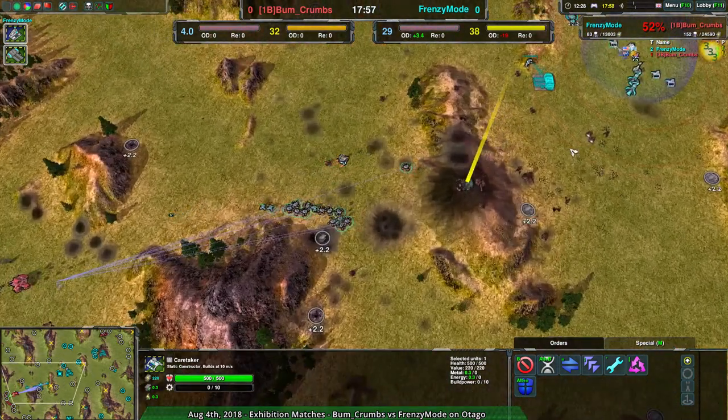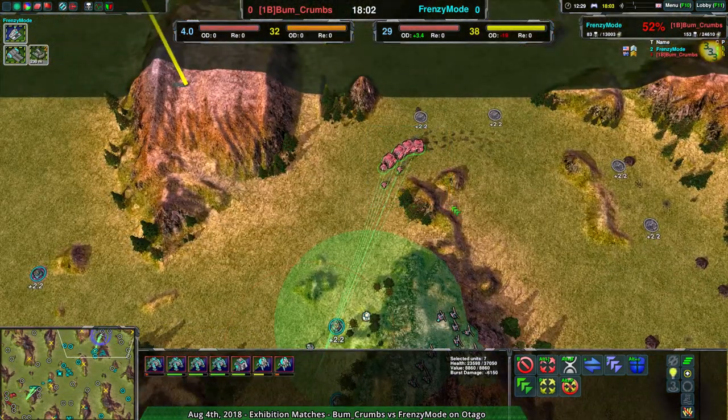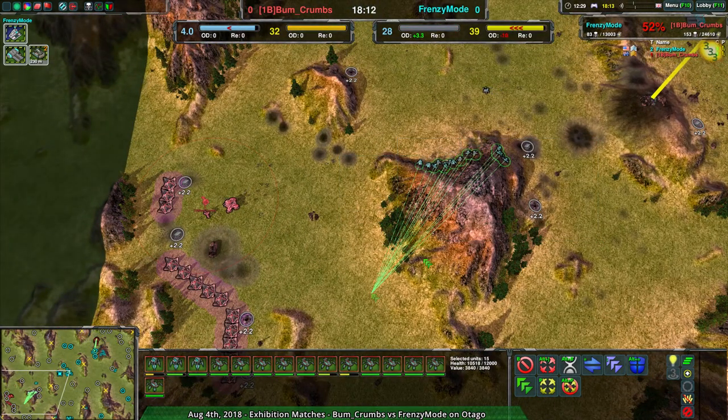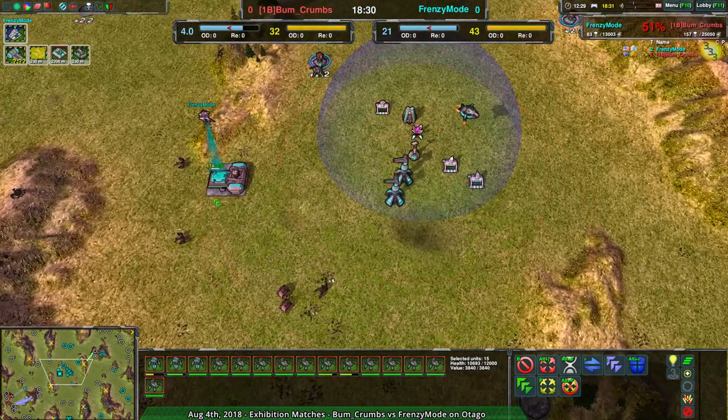Still, I think Frenzy Mode probably has this. The Revenants don't really deal with Grizzlies well — that's the problem. This force of Grizzlies coming around the back is still a major problem. Sure, Bumcrumbs' main base and Commander are heavily threatened. But this isn't a game of Commander destruction — the game ends when you destroy your opponent's entire base and everything. Frenzy Mode can rebuild; they have the tank factory up and can get themselves going again. Whatever Bumcrumbs loses, they've lost forever. They don't really have a way of getting back in this game.